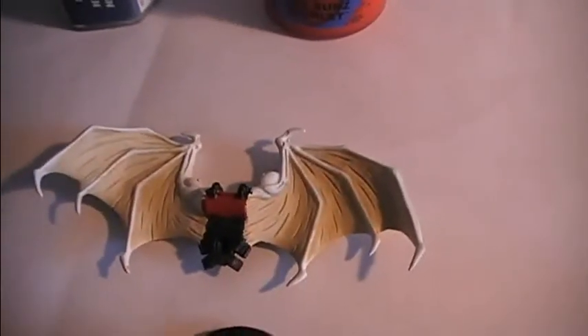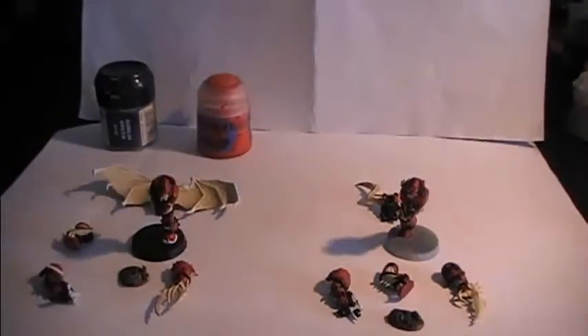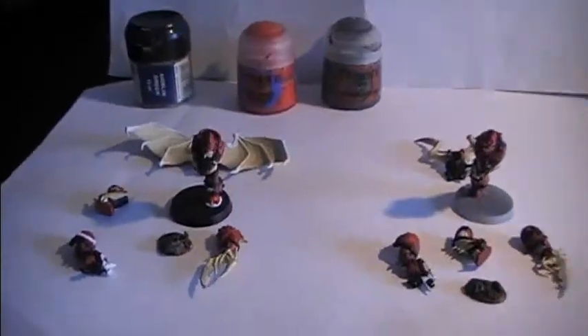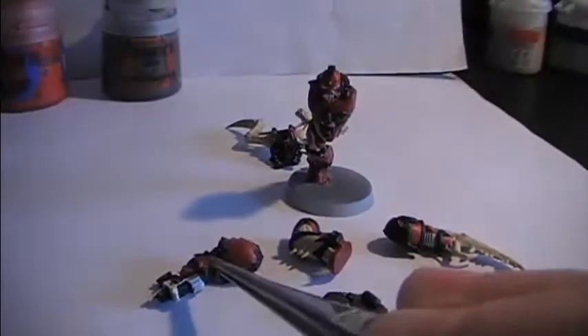After that, you're going to be using Evil Sun Scarlet on the wings — you see the white areas, those will be painted in Evil Sun Scarlet. Then we're going to be dry brushing with Leadbelcher, which will be painted mostly on the apex areas as you can see here, here, and here, as well as in between the armor joints.